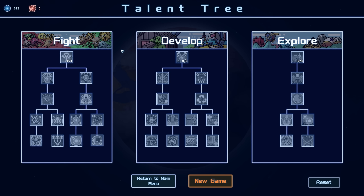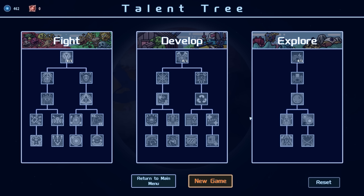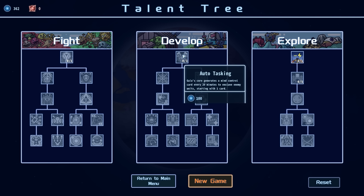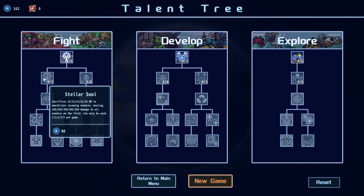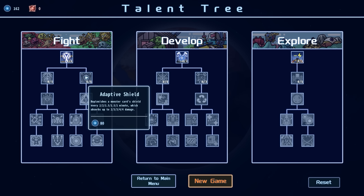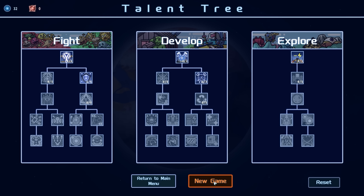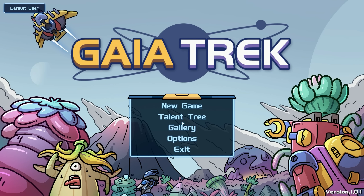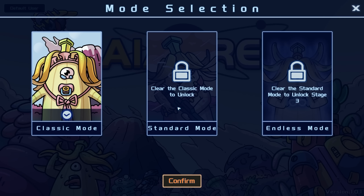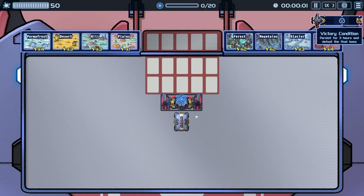Unlocked: drying rack, stone house, robot assembly plant — and there are talent trees now! Maybe we weren't supposed to make it that far — maybe only to the second big wave to take out the first boss. Let's look at the talent tree — there's a cost associated. Adaptive shield replenishes monster card shield every minute and a half — that's worth the damage. We did that. Let's return to menu and hop into another run to see if we can do better.